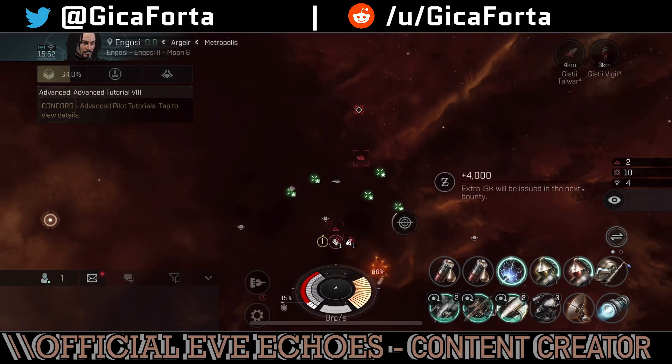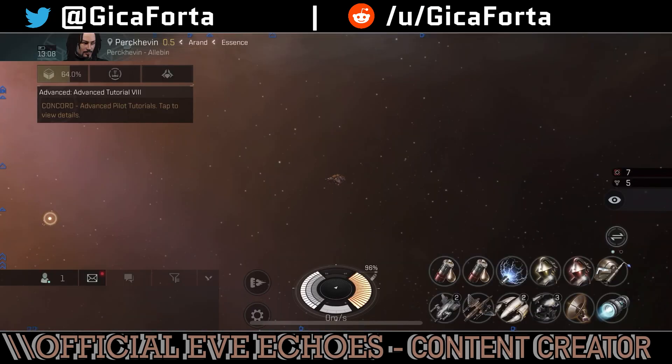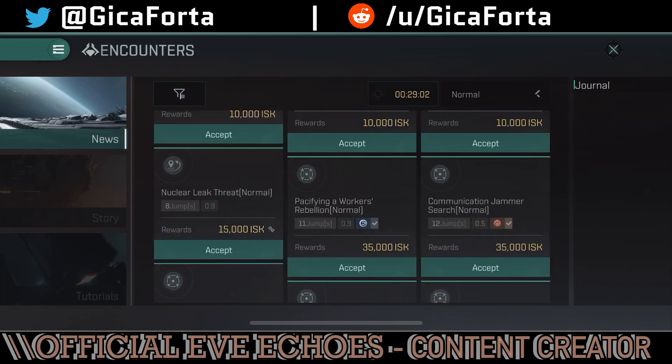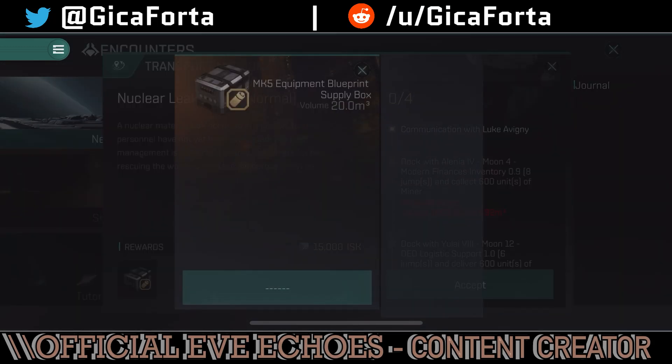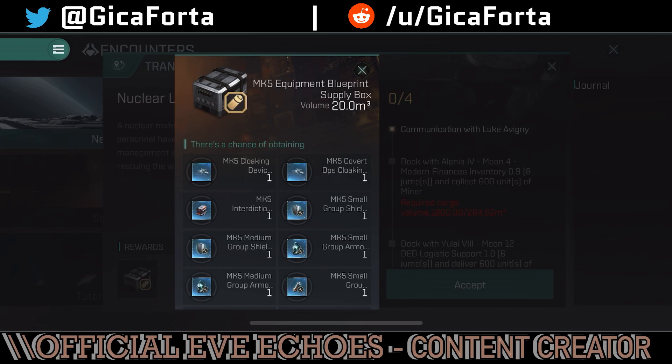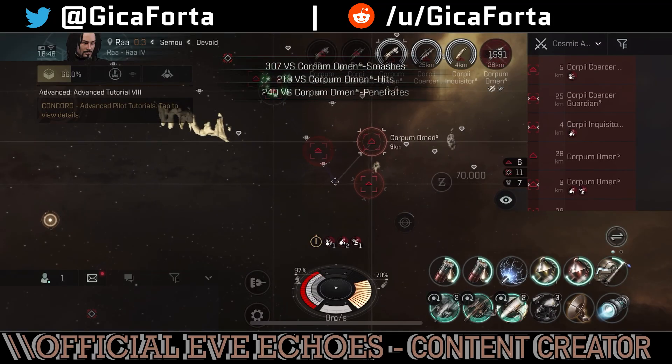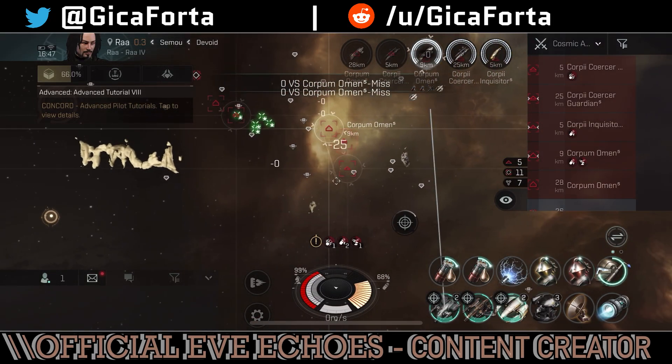A nice addition to the PvE system is the update on the mission rewards, now offering better chances of getting good items and the addition of blueprint cans — for industry players to start using the encounter system as one good source of blueprints. The encounter system is also receiving an update in terms of difficulty categories.